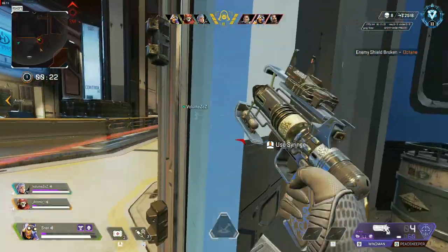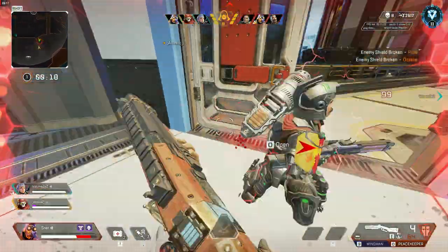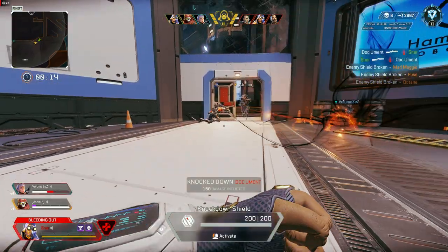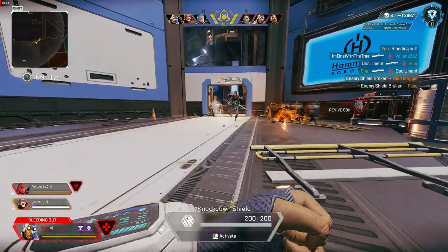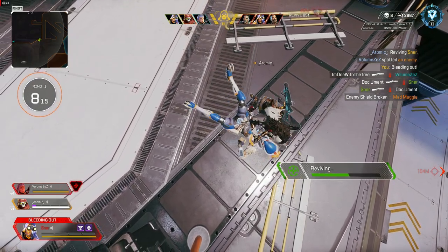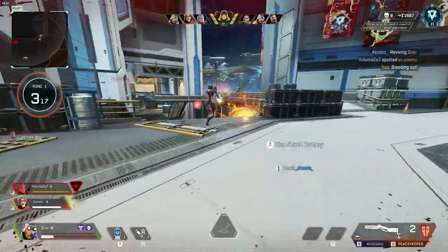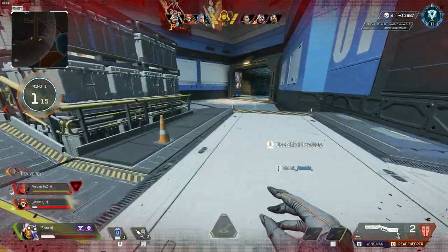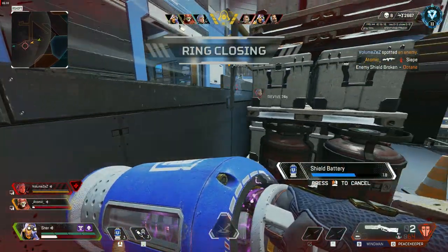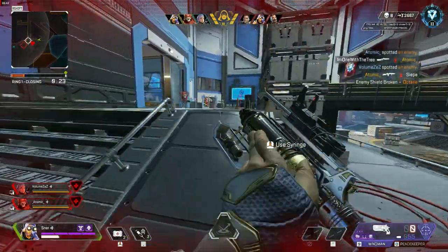The third legend for your team is the wildcard — you pick based on your playstyle. If you want to play very aggressive, Octane, Seer and Horizon are very good picks. If you want to play more calculated, Newcastle, Lifeline, Gibby or Bloodhound will suit you well. You can really experiment with those legends to see what team composition suits you best. Personally I like Octane, Horizon and Seer the most as the third slot, as I'm a very aggressive player and those legends really help you focus someone or create multiple angles.